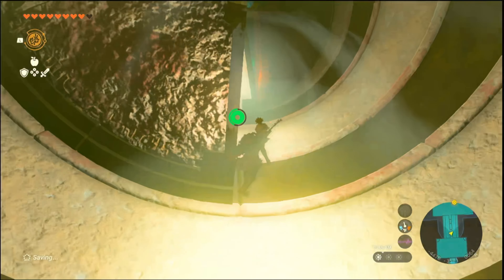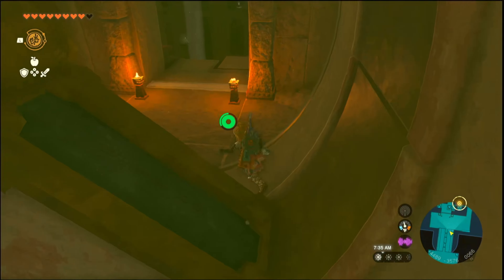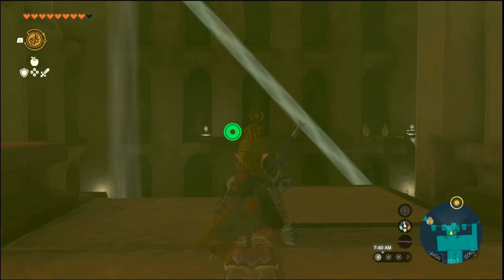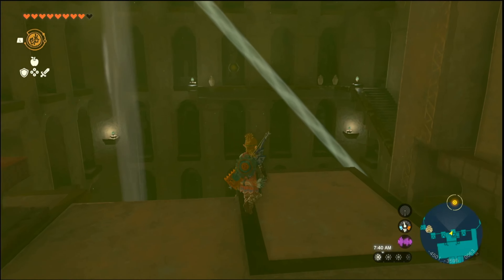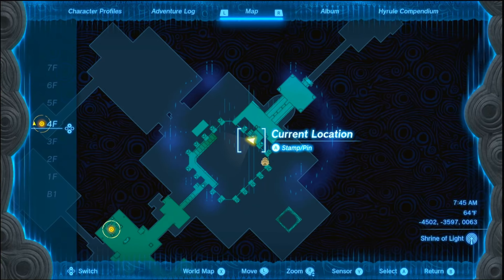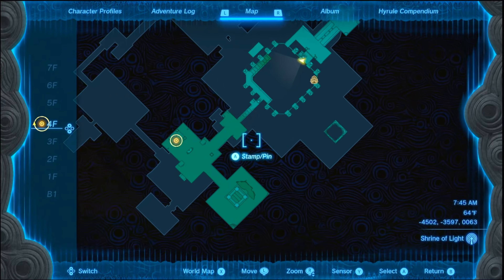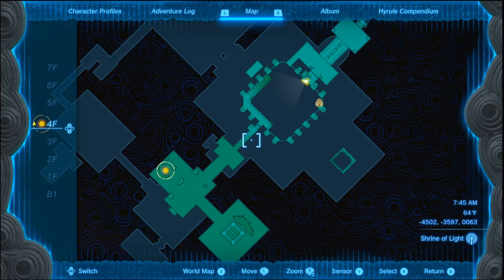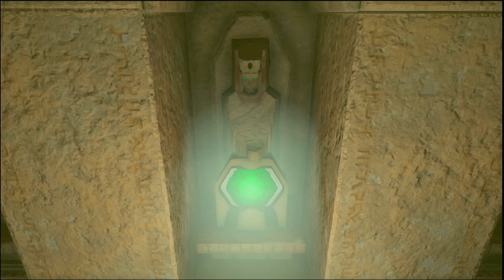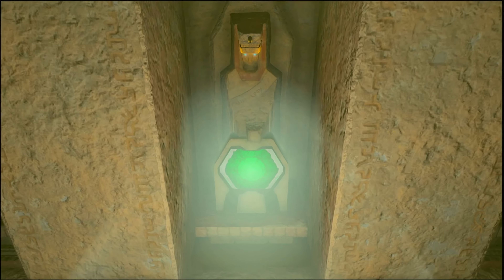Last time we started unlocking some locks here in the lightning temple and we were able to unlock all of them except one, which is right here. We have to somehow get this light to pass through. I think we want to use a recall so that these kind of match up — I think that would be good.